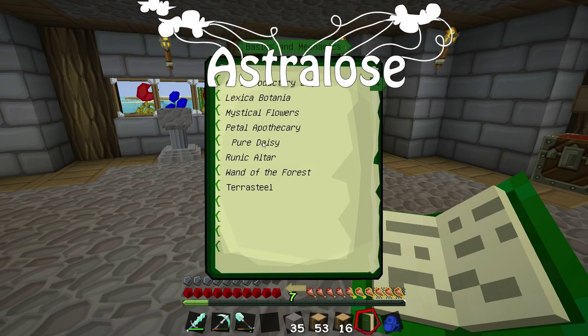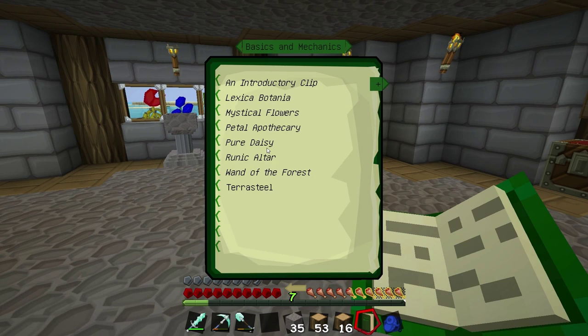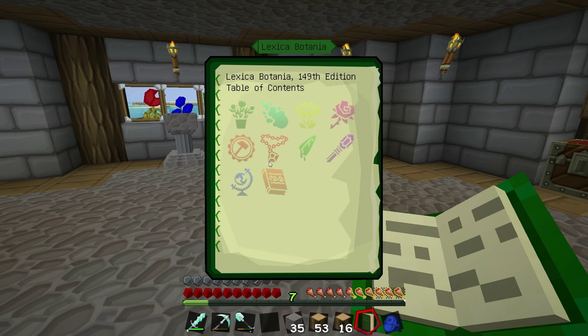Lexica Botanica - we've crafted our pure daisies and we're making lots of living rock and living wood. So what is next for us? Runic altars. Runic creation is a rather important complex in the advancement of the botanical magics. First and foremost, this type of crafting requires a decent knowledge of mana manipulation before proceeding further. A read through the important entries - those in italics - on that section of the Lexica Botanica might prove enlightening.